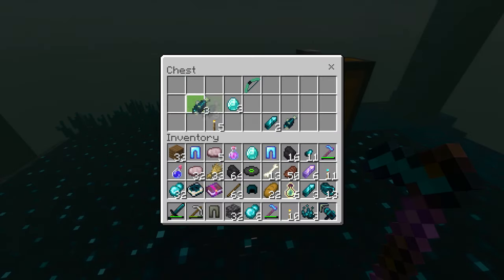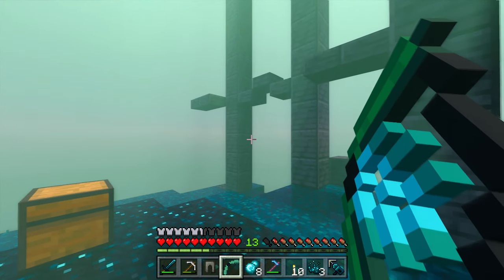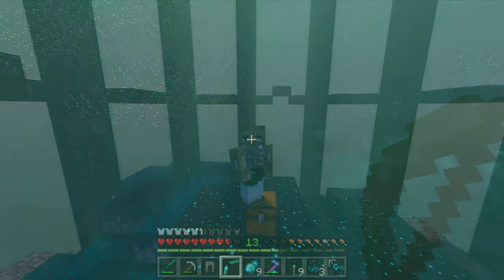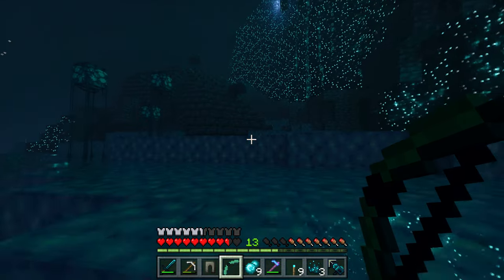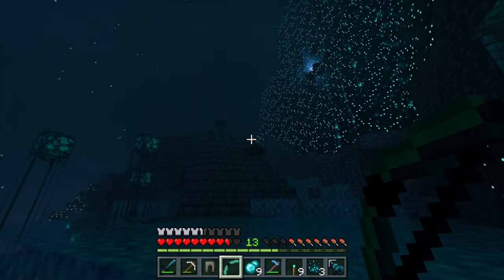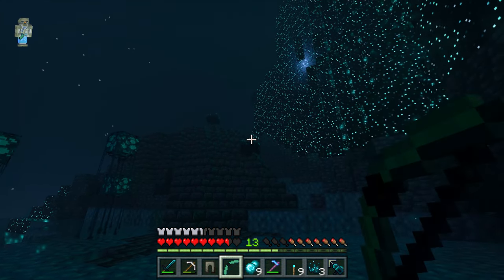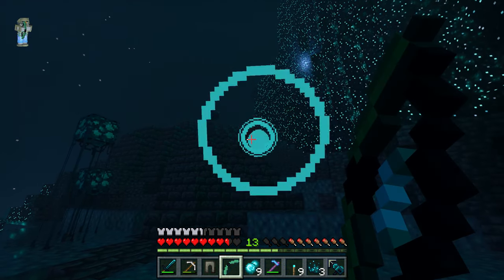The amazing thing about the warden bow was that you didn't even need arrows — it shot sound waves. We had warden armor, a warden sword, and now a warden bow. I think we were more than ready to take on the Warden Queen. Using my new weapon, I began to clear the enemies standing in our way. The Warden Queen was at the top of the staircase, and nothing was going to keep us from getting to her.